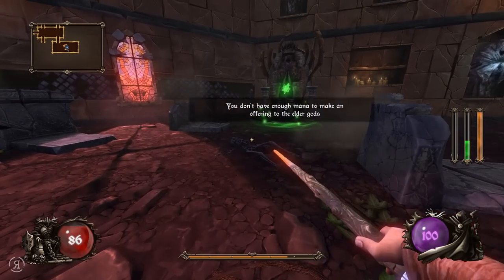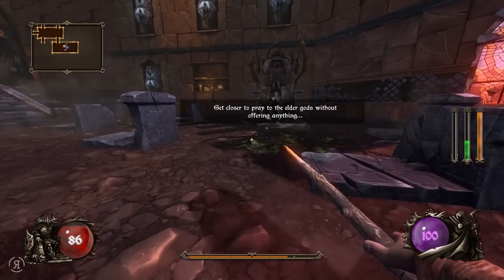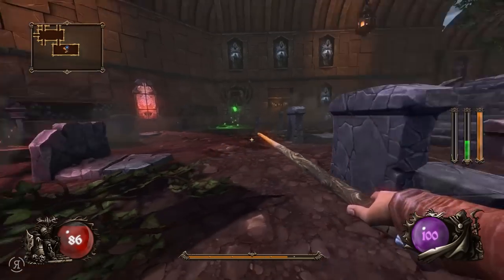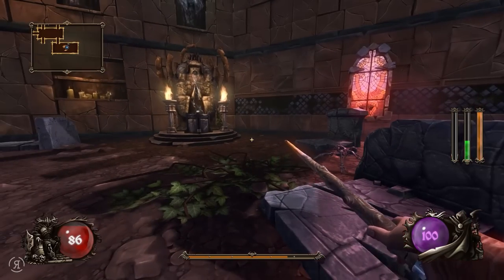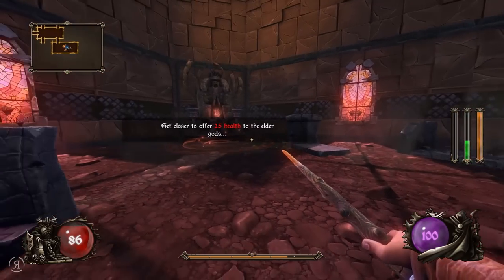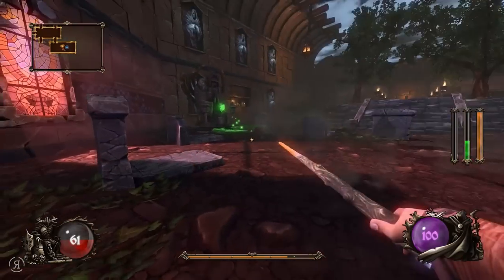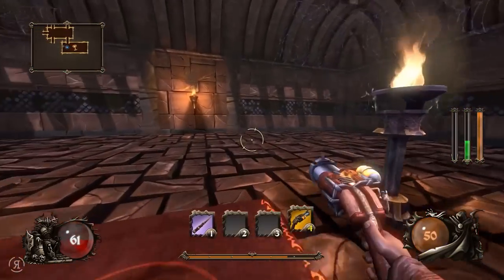We don't have enough mana to make an offering to the elder gods. We can offer 25 health or offer nothing. Your attack rate increases but you deal less damage - that's pretty impressive. Let's take this offering as well - your max health is increased. That was potentially worth it, although we are now at only 61 HP so we need to be a little careful.